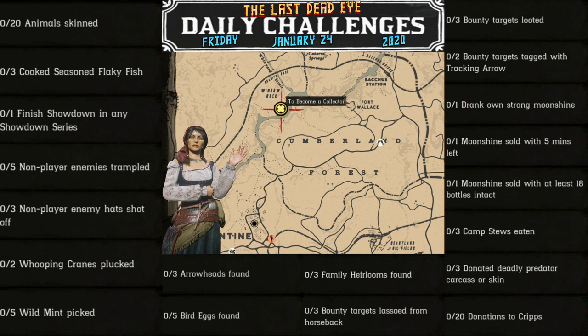And our role challenges for the day are: 3 arrowheads found, 5 bird eggs found, 3 family heirlooms found, 3 bounty targets lassoed from horseback, 3 bounty targets looted, 2 bounty targets tagged with tracking arrow, 1 drank own strong moonshine, 1 moonshine sold with 5 minutes left, 1 moonshine sold with at least 18 bottles intact, 3 camp stews eaten, 3 donated deadly predator carcass or skin, and 20 donations to Cripps.